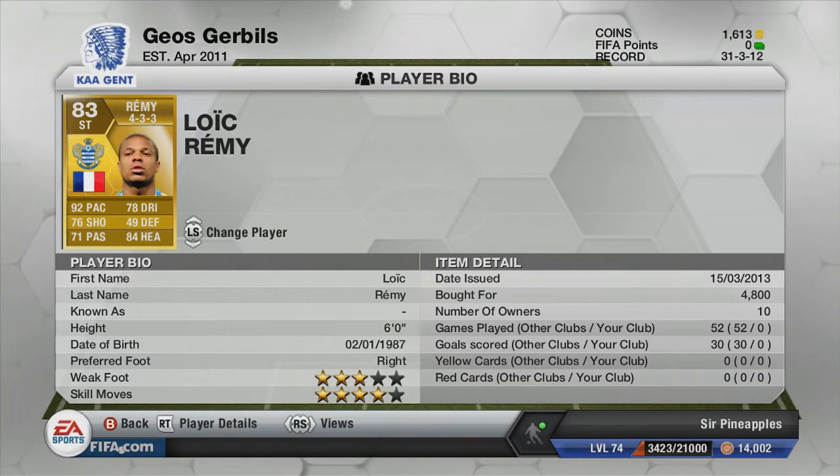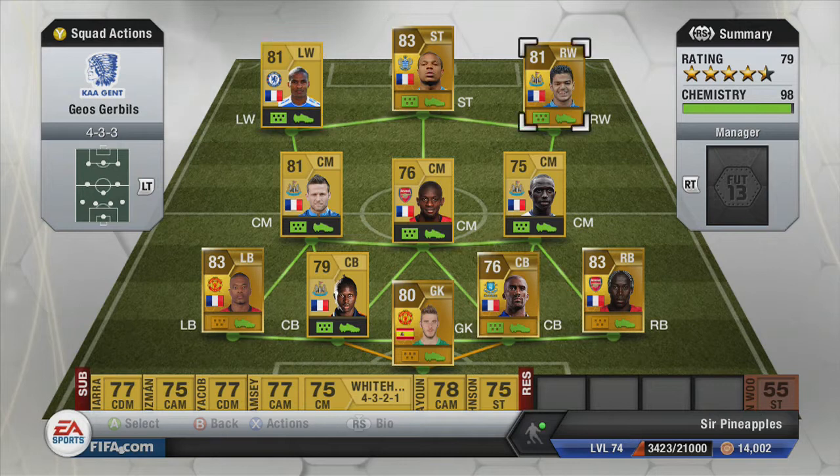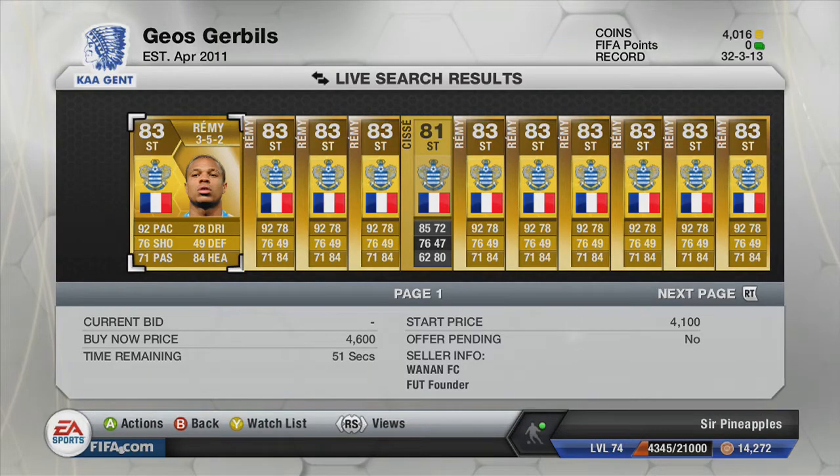So this is the team I'm playing with. It's an all-French Barclays Premier League team, apart from David De Gea — I just rate him more than Maurice. Loïc Rémy cost me 4.8k and he's just an absolutely amazing player. 92 pace, 76 shooting. He's just all around a really good player.